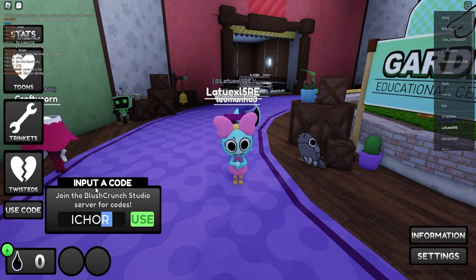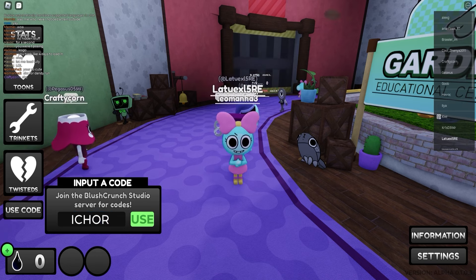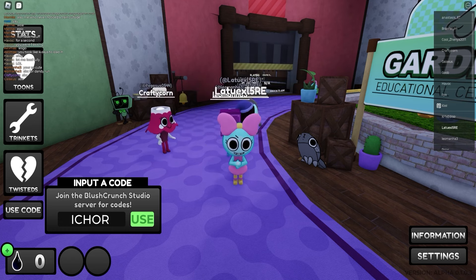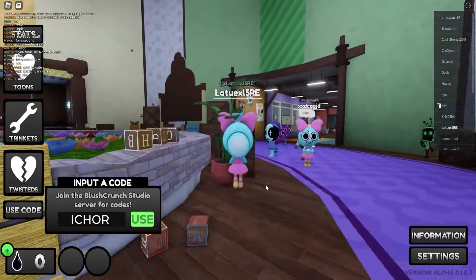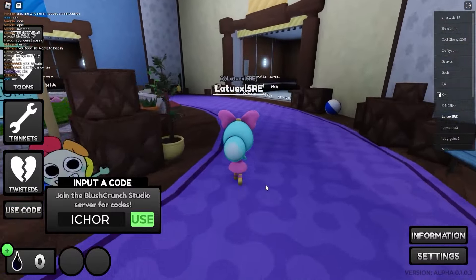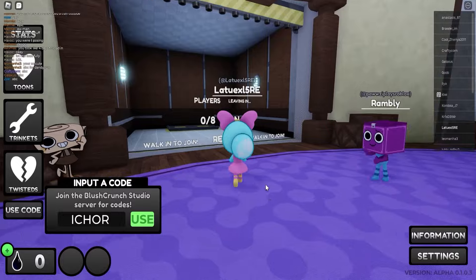The first code is going to be I-C-H-O-R. Make sure to use this code if you want to receive a bunch of rewards. If you enter this code, it will give you 50 Ichor. So that is definitely, definitely worth it. And this game is really popping off recently — it has a lot of players, so that is really cool.